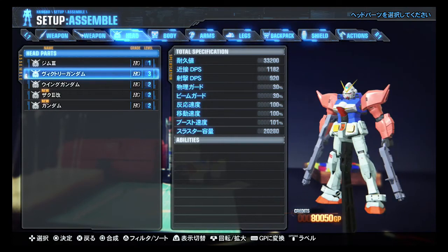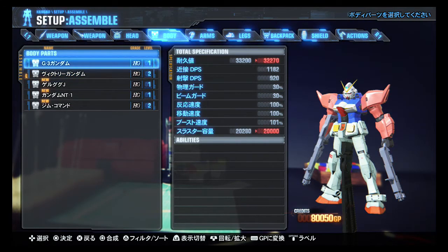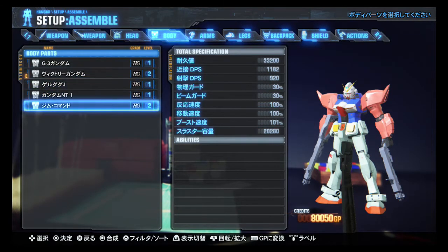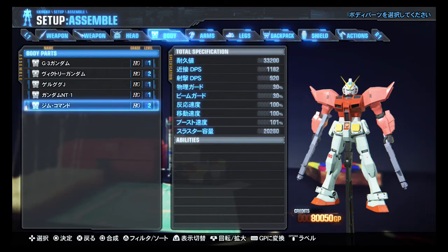I'm using my highest level head — they're all different, so no point in merging them. Bodies — I could switch to a gym command body if I felt like it. There's no practical difference, but let's do it.